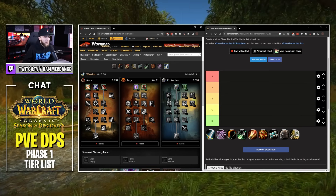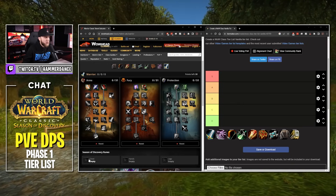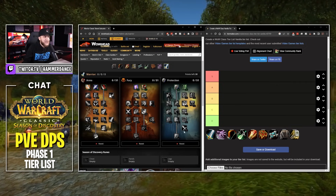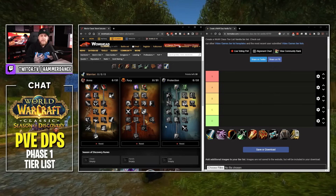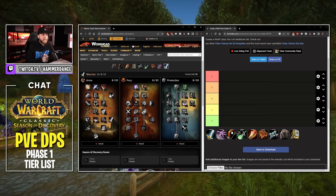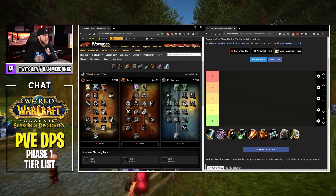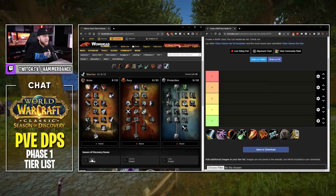First up on our list, we're going to go with Warrior. We have our tier list on the right side, and our Wowhead Talent Calculator with our runes on the left side. We're going to put our runes in our chest, hand, and legs first, and then do our talent build based around that — we're talking BiS, level 25, Phase 1 DPS. Every class seems to have gotten something really good. Some of our runes will actually determine how we build our talents, so let's start with the chest rune for Warrior.